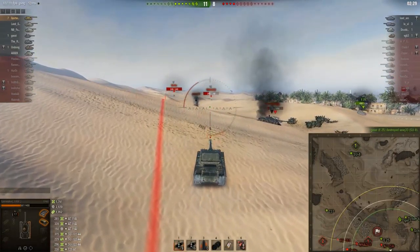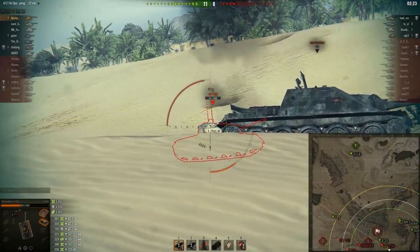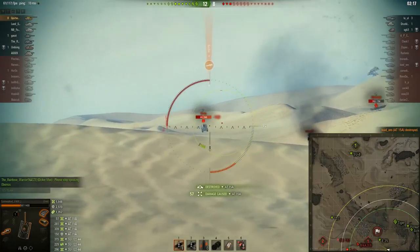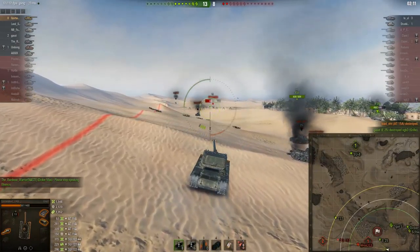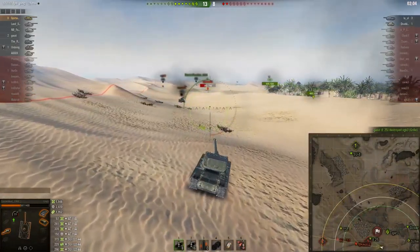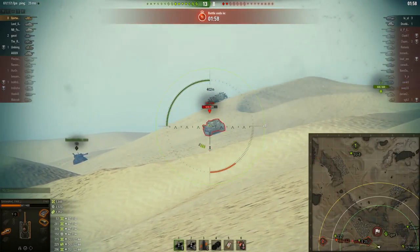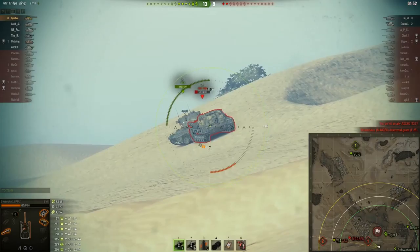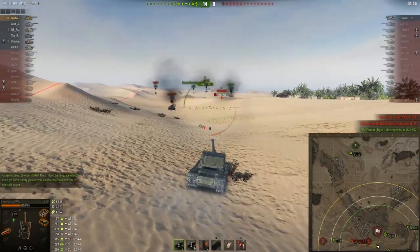He makes a good play here - not overexposing, knowing he has the armor but waiting for his reload before poking. The AT-15 goes down, but his gun is now broken. Can he hit the Grill? No - the team takes it out. He moves up to shoot the E8, but with a broken gun that aim time is terrible. He hits the T37 and it bounces. Orange Jesus is not with him in the late game.